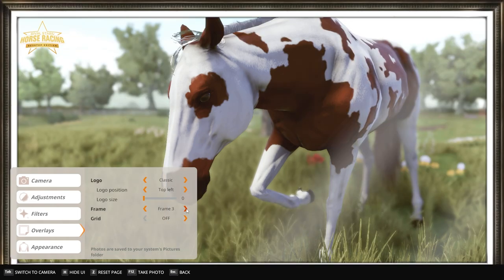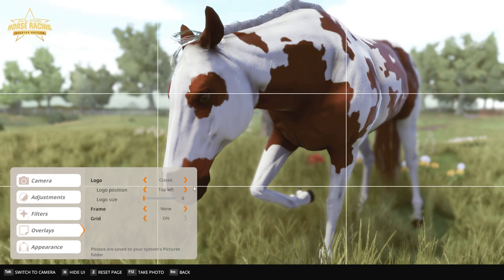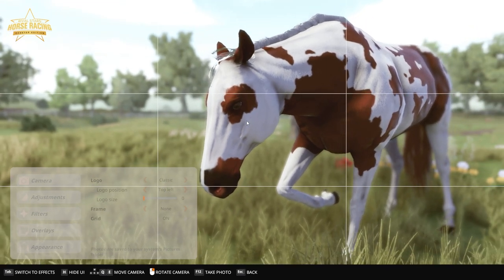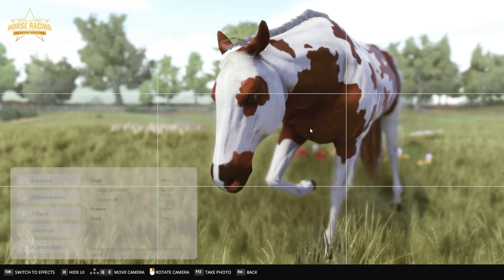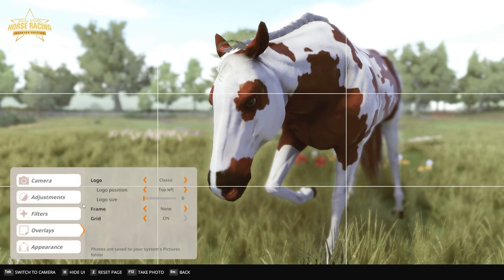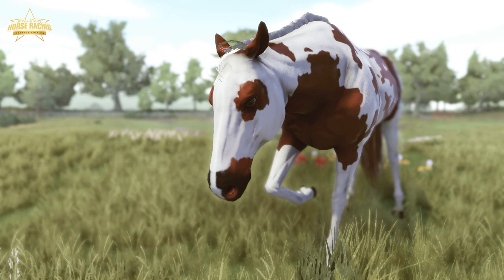That's very cute though. And the grid - the grid is cool if you want to do your rule of thirds type of thing, just like all the professionals use. So for me, I know for a fact that I'm going to use this as a background for my thumbnails. Probably I'm going to flip it and put text on there because my little logo is at the side. I'm going to put the grid off and hide my UI and take the screenshot.